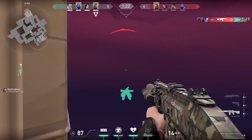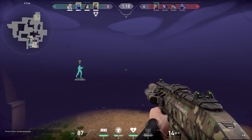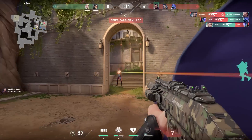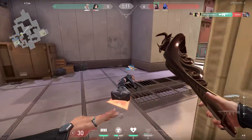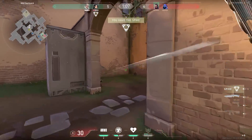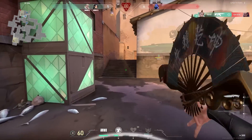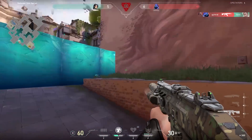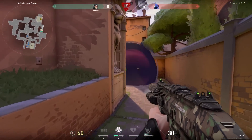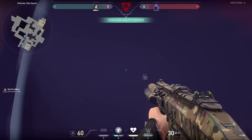To get to a higher rank, it's important that you'll be able to adjust your plan according to what the enemies are doing. In this round, we pushed A from main but saw that there were a lot of enemies on site. So even though my teammate was on site, I knew that B was clear and I had the spike on catwalk, so I decided to rush to B. A cool post-plant tactic with Sage: plant over here, then walk to the defender spawn and place your wall. Now you can easily hold the spike from CT. Just be careful — don't use this trick when there are a lot of enemies alive. In a 1v1, it's pretty safe.